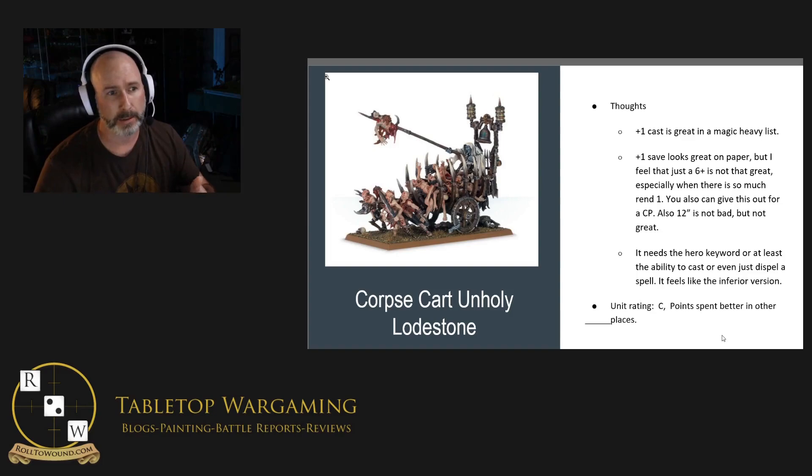For the first couple of slides, I'm going to look at corpse carts in general, because their war scroll — other than the two different abilities you get, one for the Unholy and one for the Bellfire — I'm just going to look at the base war scroll first. They cost 80 points and have the Deadwalkers keyword. I ran the damage on them — they do 14 to 15 wounds total max output: 14 with the goad and 15 with the lash.